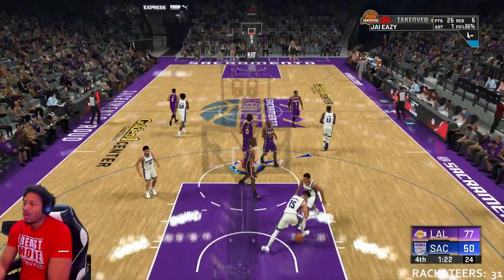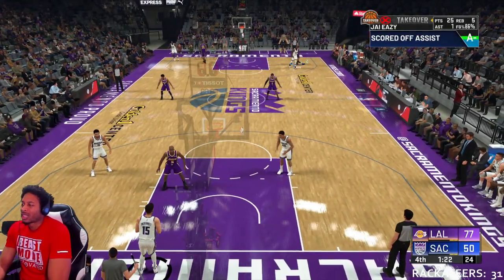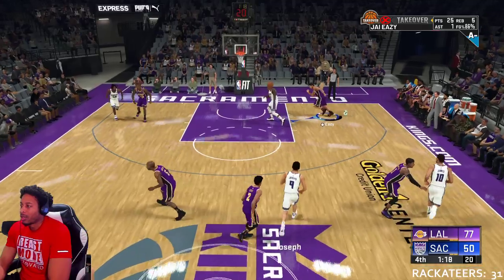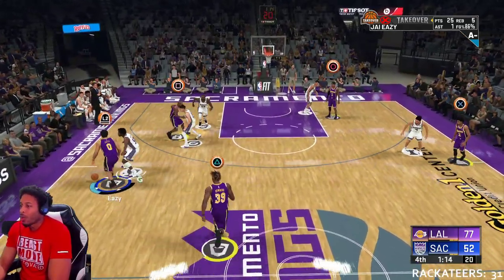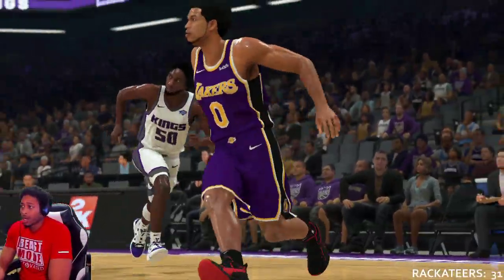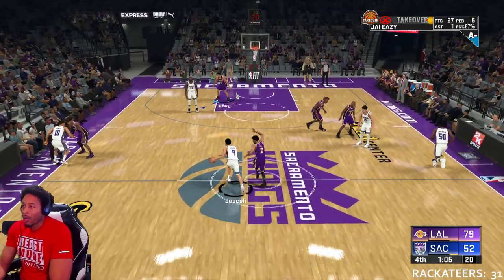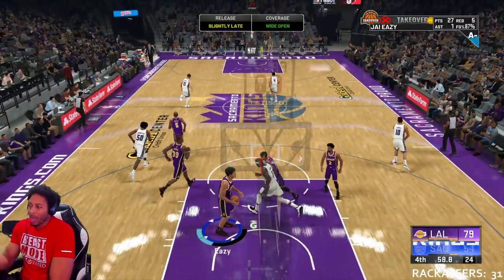If the center's camping the paint, you want to pull the center out of the paint, and then you just tap the button that corresponds with him to give it to him, or just tap the button in that direction. Then you can run to the baseline and call for it. Get to the big — look at that, lay. I'm calling the screen for the center. The way I'm passing it to the big is: I come off the button and then tap Y toward him — the button that corresponds with him toward him.